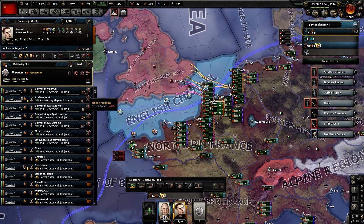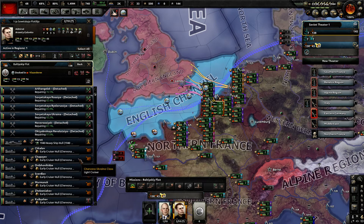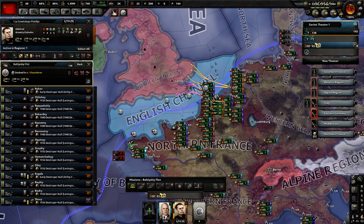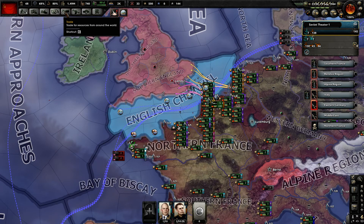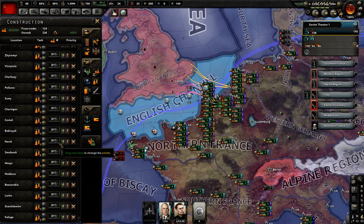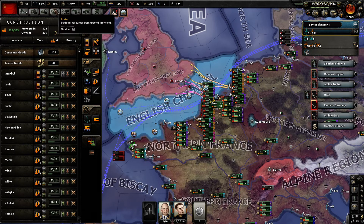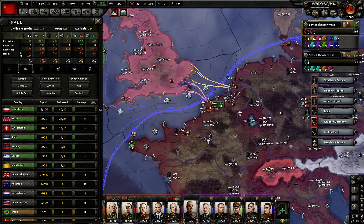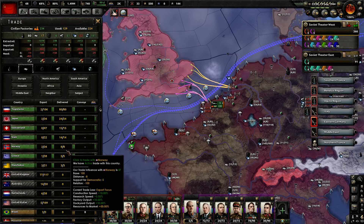We still have some naval forces that need to be repaired, so I'm going to make sure we repair them. The destroyers I don't really care about. Just to show you, we're building mainly refineries. It's useless to build anything else because I've run out of iron, so it's hard to build more ships — it's hard to build anything really.